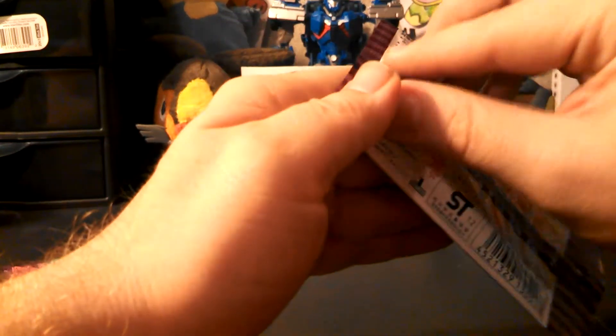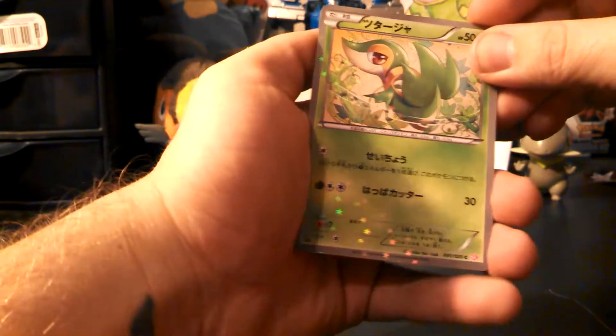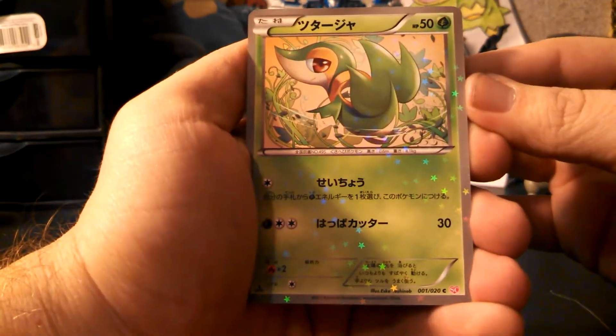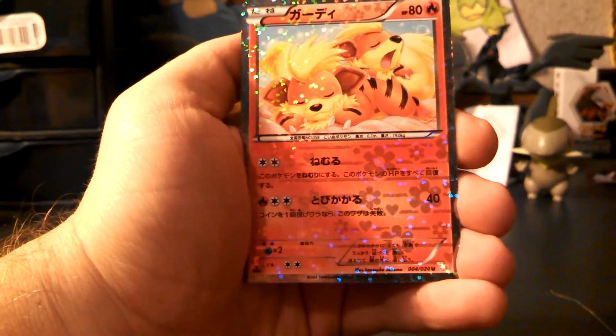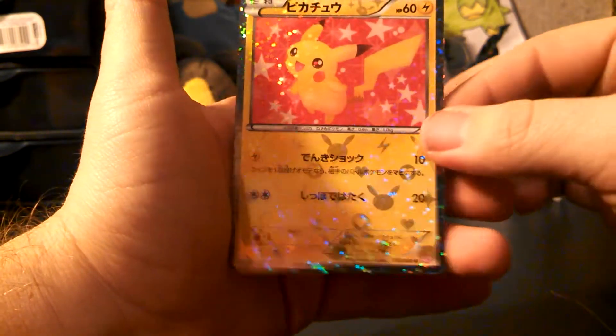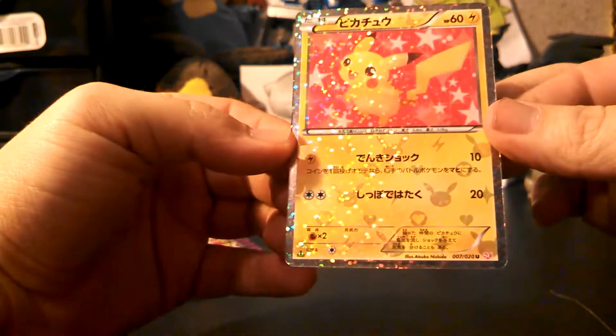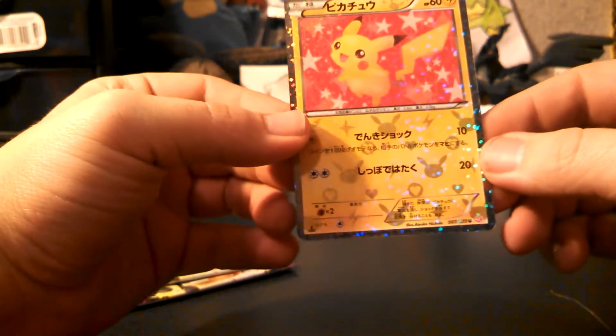Alright, next pack — I'm just going to open this up like normal. Sorry guys if I'm ruining these packs and it's not to your liking. I'll start this pack off with another Snivy, a Teddiursa which is cute, a Growlithe, and our last card in the pack — a Pikachu. It's really cool. I like this one because it's got little mini Pikachus and little lightning bolts on it, so that's really neat.